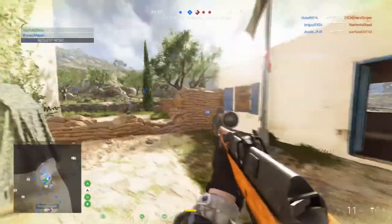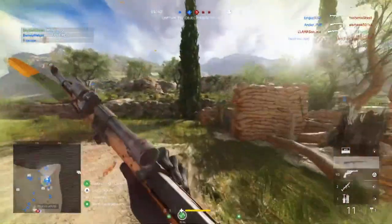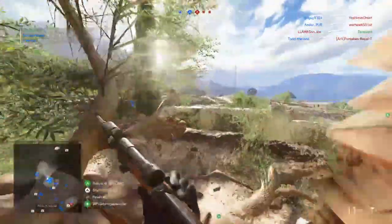For the first assignment, it requires you to play one round of the new game mode, Outpost. You don't have to win, you can lose — all you have to do is just play one round of it.